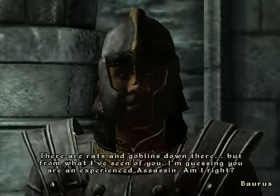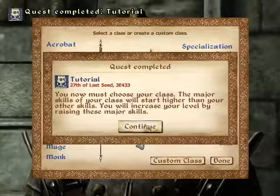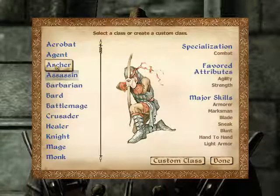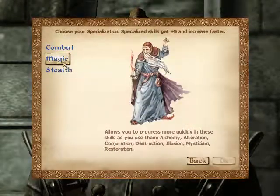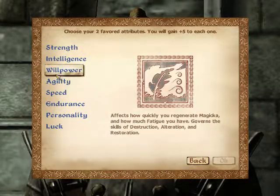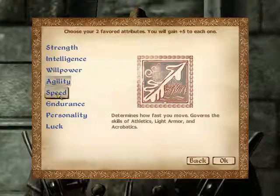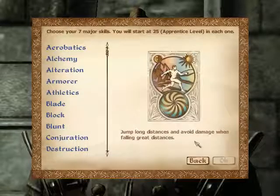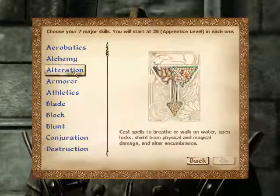Let's actually see if you are right — let's see what an assassin has. Security, sneak, acrobatics, marksman, blade. Well, you are not quite right. I am not an experienced assassin. I will be taking the stealth though. Agility and luck. As we know — Alteration, Blade, Light Armor, Marksman, Security, Sneak.